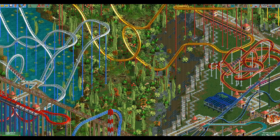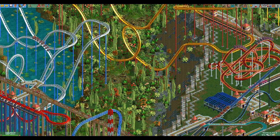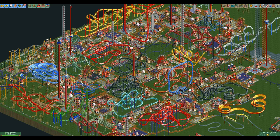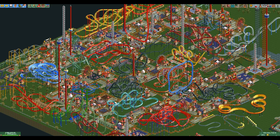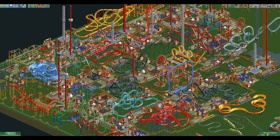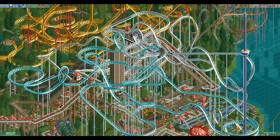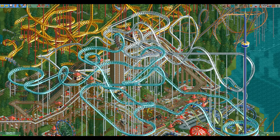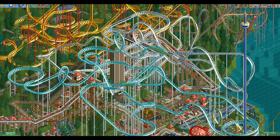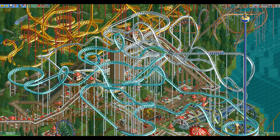Now that we know how everything works, let's abuse it. The first tip is to build small rides instead of big ones. Assuming all other factors are the same, a ride with all three stats twice as high as another will contribute twice as much to the park value. However, building a ride with twice the stats costs much more than twice as much. Therefore it is more efficient to build small rides — especially roller coasters — if you want the most park value for your money.